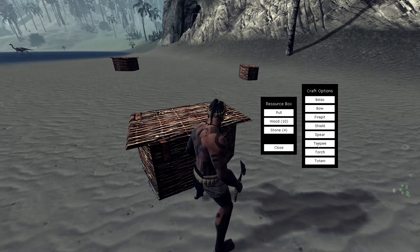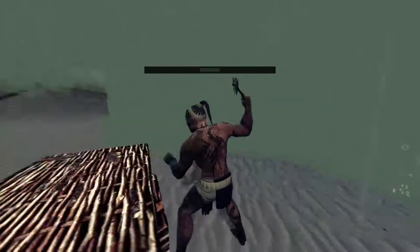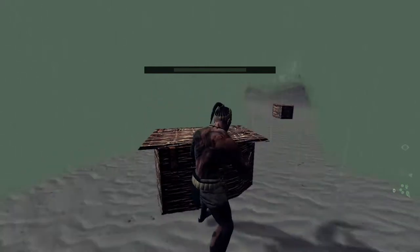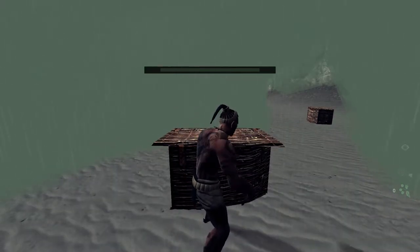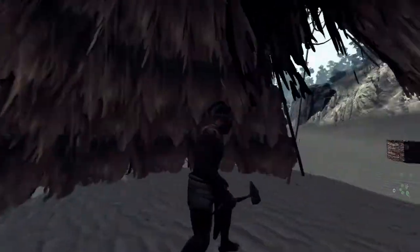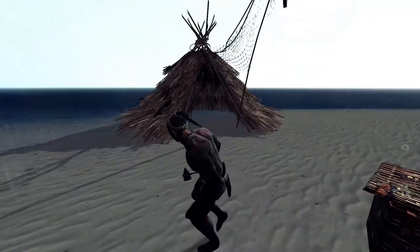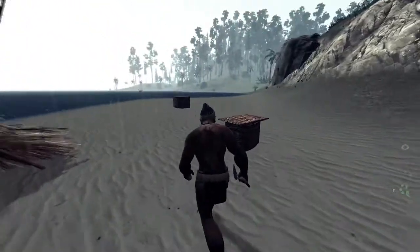All you gotta do is ten wood, four stone, click on teepee, and now you see it's going to be really big around you. That'll go up — nothing fancy, just a teepee, and the textures come in. Boom! So now we're going to spawn right back here at any point that we die.